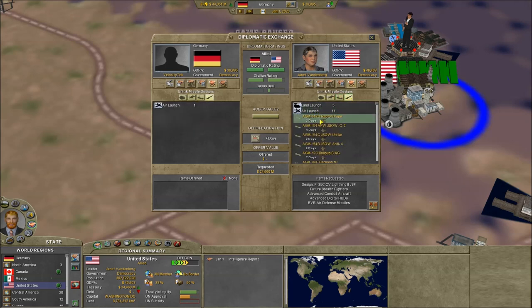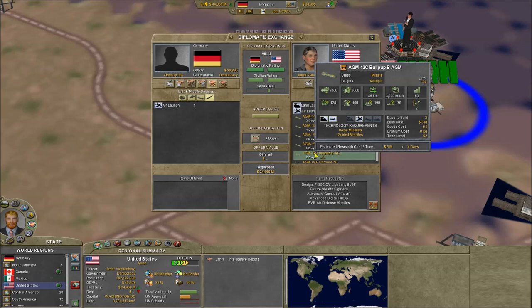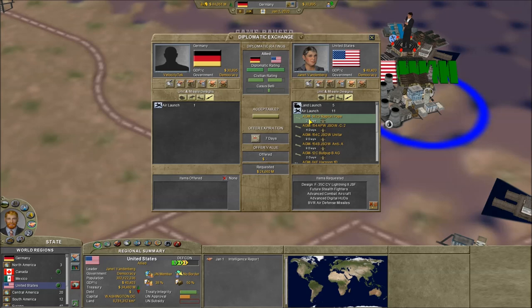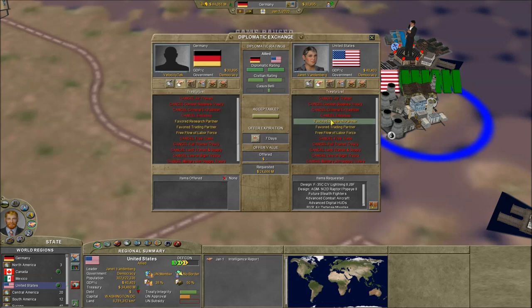We need air launch missiles. The AGM-14-2D seems to be more advanced, so we're gonna go ahead and go with that one. We're gonna send that off — it's gonna cost us a bit of money, but I think we can probably make it work.